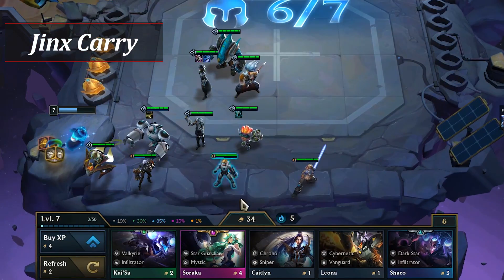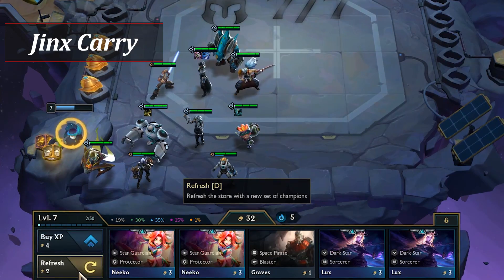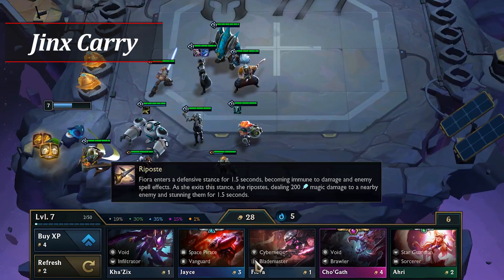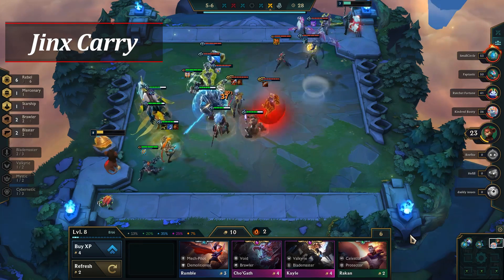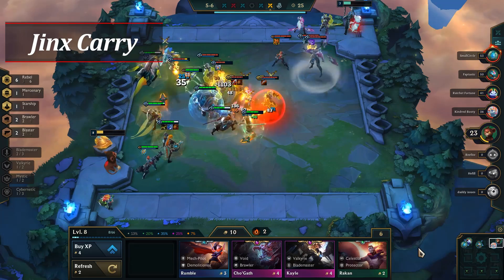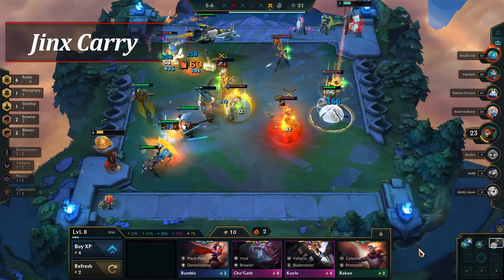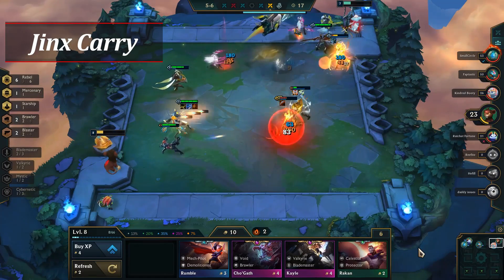Whichever build you play depends on what champions you find as you make your way to level 7, and that's the level you'll be rolling. Roll to find at least one Jinx and upgrades for whichever champions you found for either build. Level to 8 once you're strong enough and find a Jinx 2. The win condition for Jinx Carry is either a Jinx 3 or Misfortune 2 with Mercenary upgrades, though Gangplank with upgrades is a viable win condition as well in the Rebels variation.